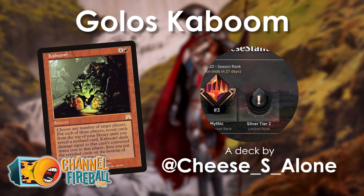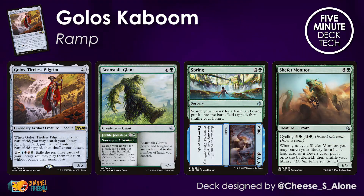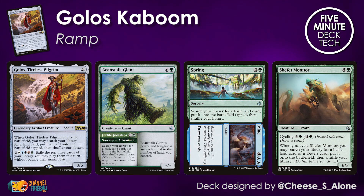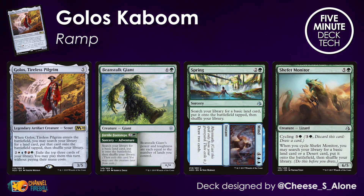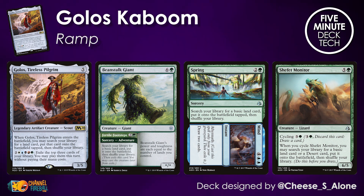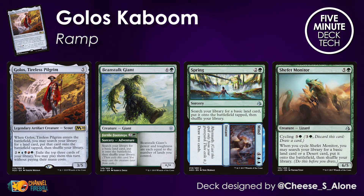Let's have a look at what this list is all about, starting with the ramp suite. It's a smaller ramp suite because we are playing Karuga as a companion, so no cards like Rampant Growth or Farseek. But there are still cards with a very high converted mana cost that also juice up your mana — things like Beanstalk Giant, Spring to Mind, even Shafet Monitor. And of course there is the Commander Golos, which is a five mana Rampant Growth, not too bad itself.